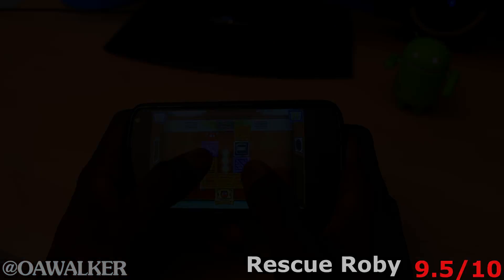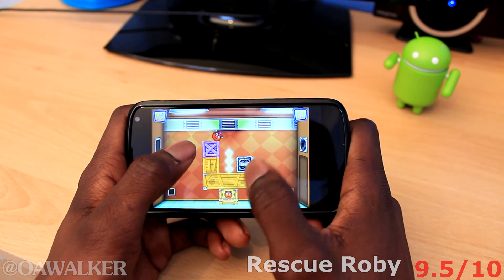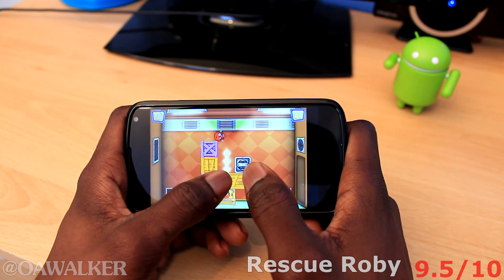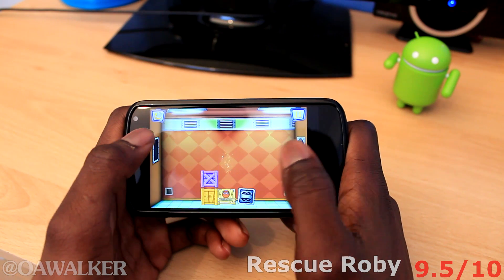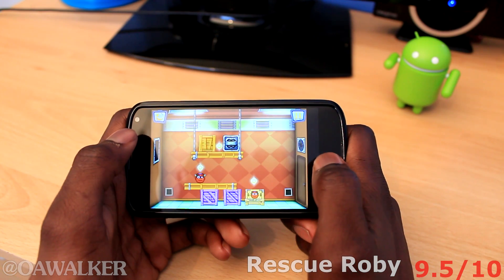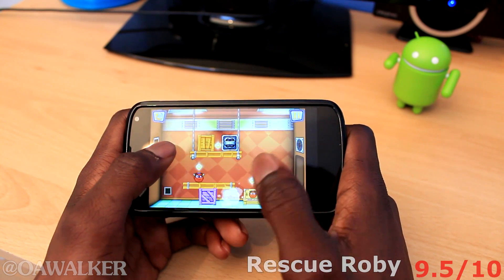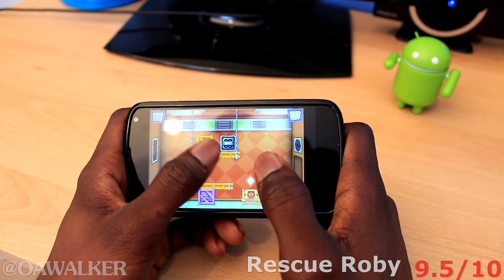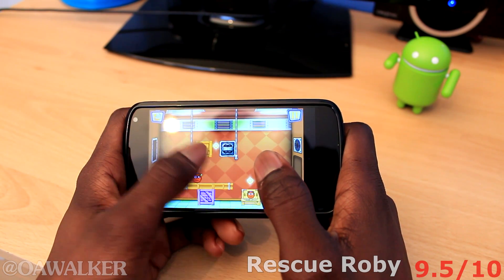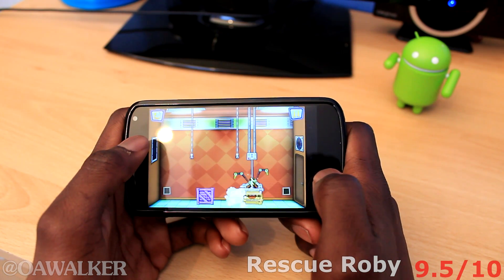The first application we're taking a look at is Rescue Robbie. This is where you play as a small robot and the main objective is to get him inside the box with his picture on it. You do this by tapping and destroying the boxes to move and roll him across into the main box. The graphics are bright, colorful, and overall well done.